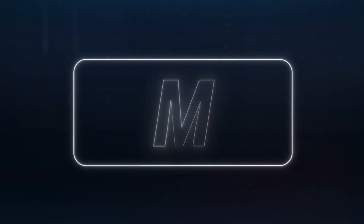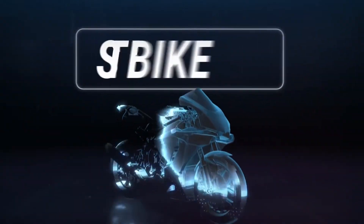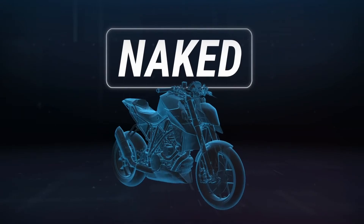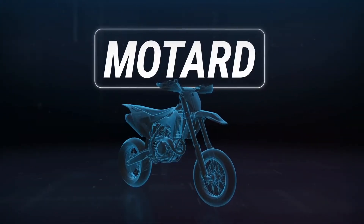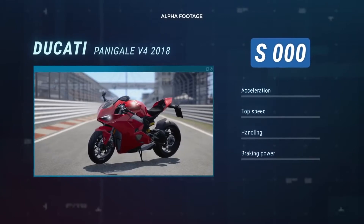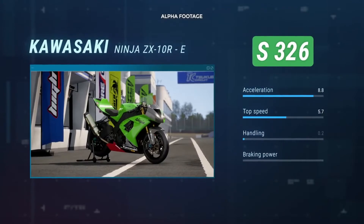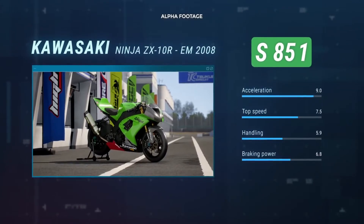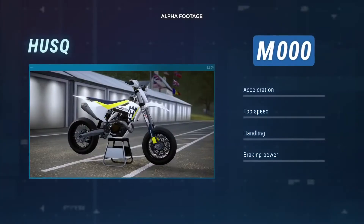A letter is added to the colour to identify the category of the bike. S stands for sport bikes with full fairing. N stands for naked bikes with no fairing. M stands for motard, also known as supermoto. The bike tag ends with a number that identifies the performance value of the bike based on its technical specifications. Through the bike tags, the player will be able to immediately identify the main features of the bike and the races for which it's most indicated.